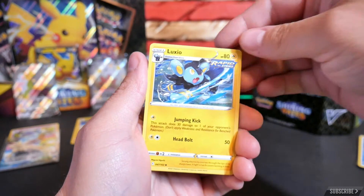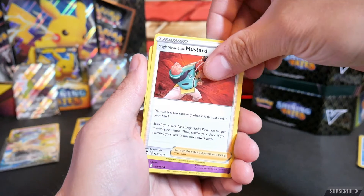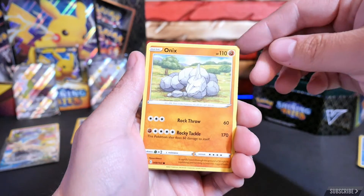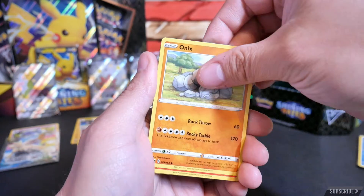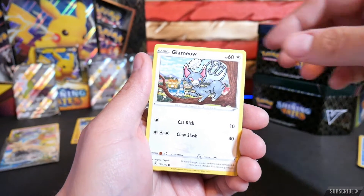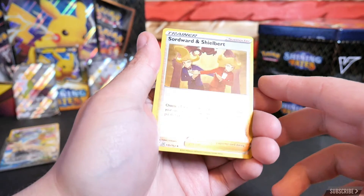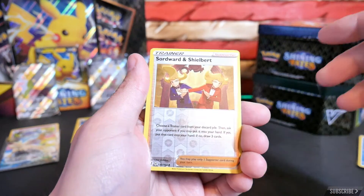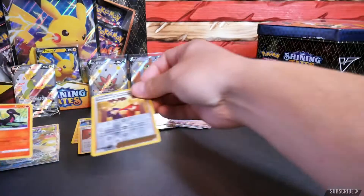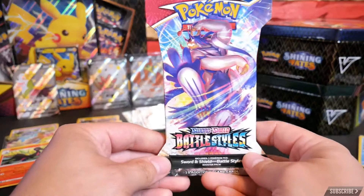Pack three: Energy, Luxio, Spupa, Mustard, Chimecho, Onix — looks pretty sleepy — Sizzlipede, another Glamow, Slowpoke. Reverse holo. And Salazzle as the rare. Okay, now on to the last pack.